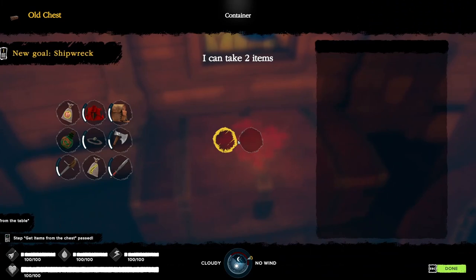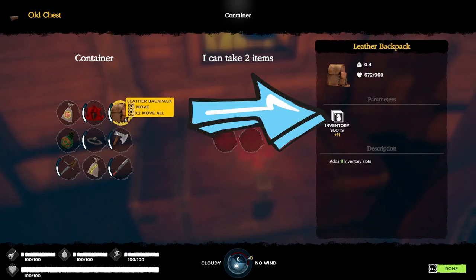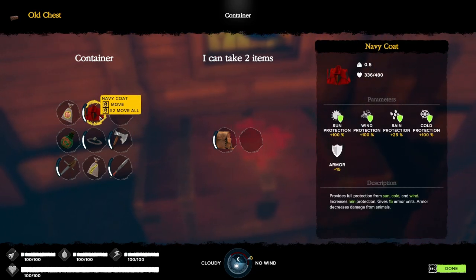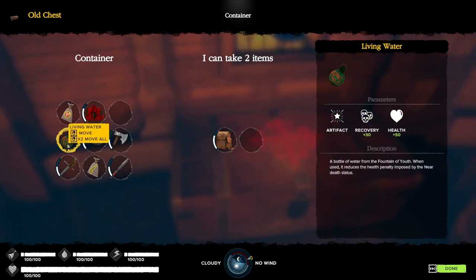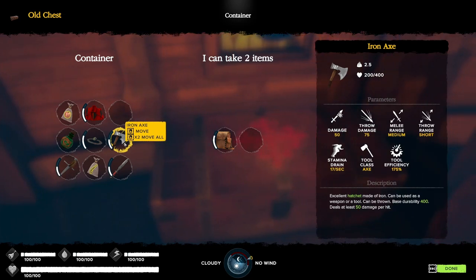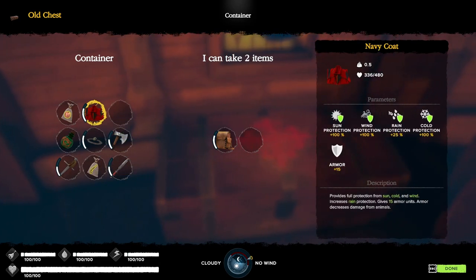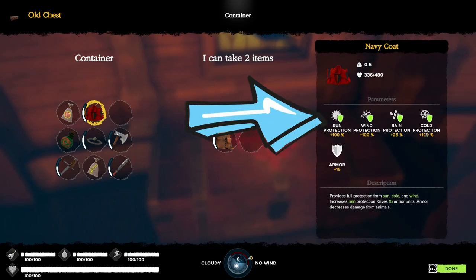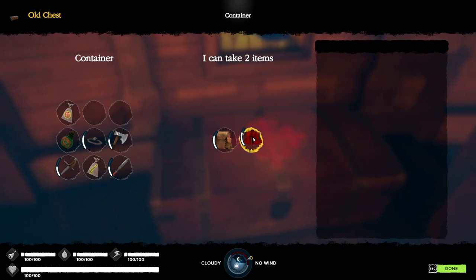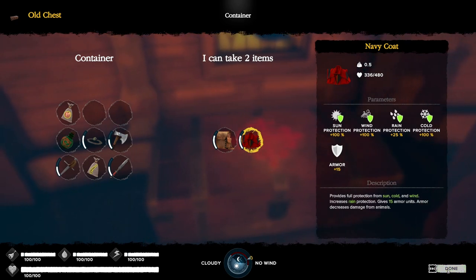Once you wake up from being knocked out, come grab the map — this is the grotto map. Come over to the chest. On normal you're able to take two items. My suggestion is always take the leather backpack because it gives you an additional 11 inventory slots, up to 16 total. The navy coat is important — it has 100% sun, wind, rain, and cold protection plus 15 armor. The iron flint helps start fires quickly, and the iron axe helps gather resources. I like taking the navy coat and the iron axe or flint as my two picks.